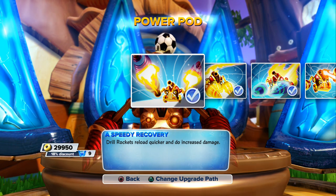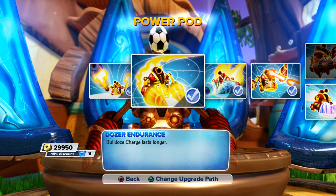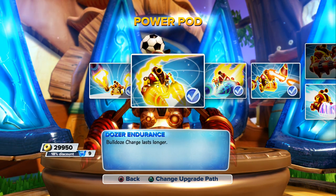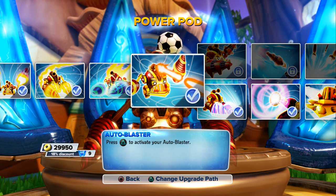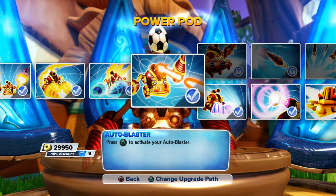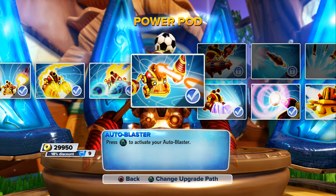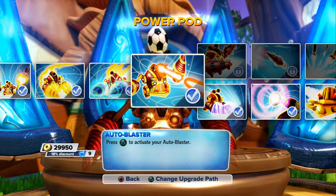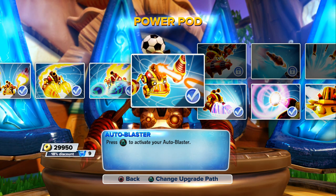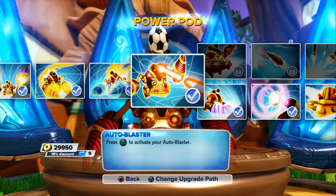Classic pet guide for Drill Sergeant: Speedy Recovery — drill rockets reload quicker and increase damage. Bulldoze Charge lasts longer, power charge, and does increased damage. Auto Blaster — press triangle to activate. That is one of my favorite attacks. Drill Sergeant is a unique Skylander and mainly the one Skylander where you can destroy the whole battle arena and do two attacks at the same time — hold the trigger and attack simultaneously.